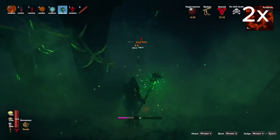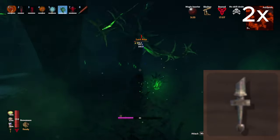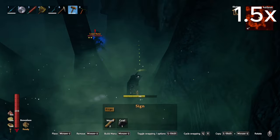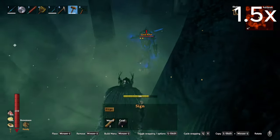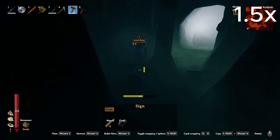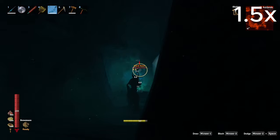Upon defeating this mini-boss, you will always be rewarded with exactly one handle, thus allowing you to build one flaming sword per world. The last thing I wanted to cover was an exploit I found. Since this is a melee-only enemy, you can trap him and render him completely harmless by placing signs around his feet. This will allow you to trap him and keep him as a pet, or alternatively, you can shoot him from complete safety this way.